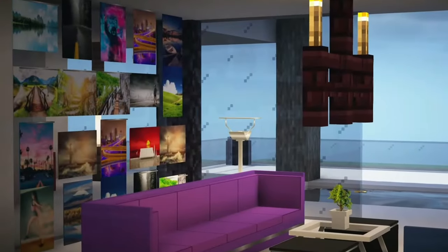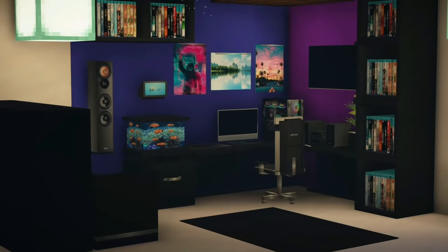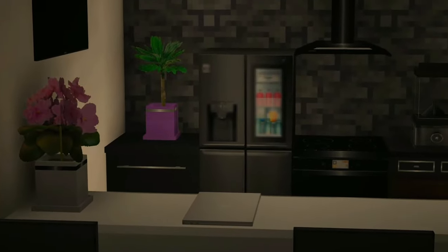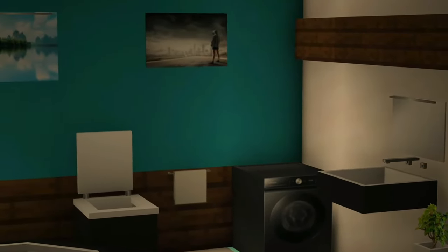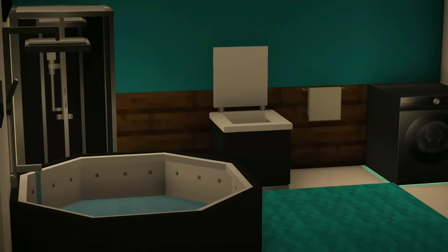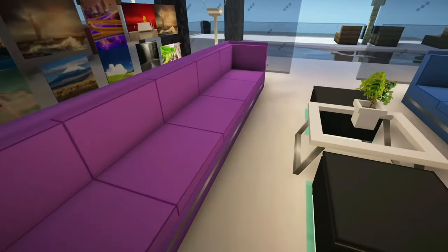Alright guys, the first mod of the video is Land K Furniture Mod, and this is a furniture mod that adds over 1000 new models using modern textures with a resolution of 256 pixels. There are furniture items in this mod for bedrooms, living rooms, kitchens, bathrooms and gardens.